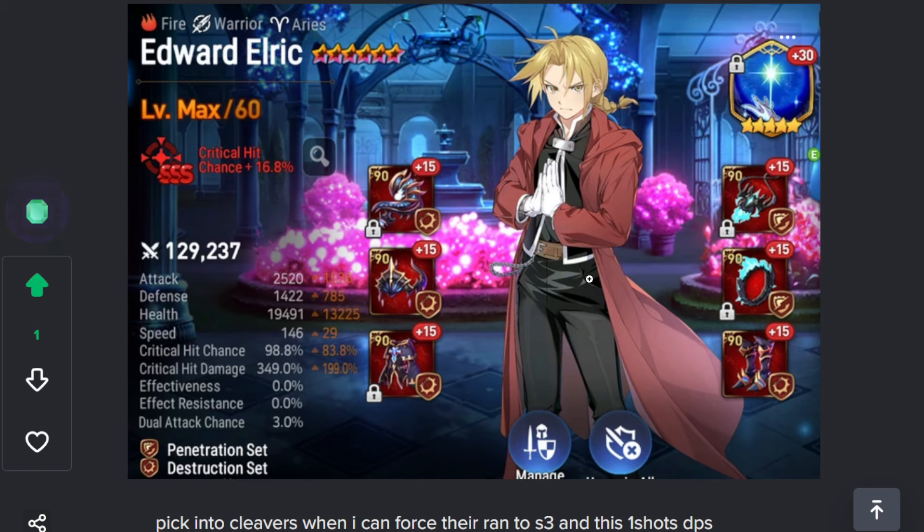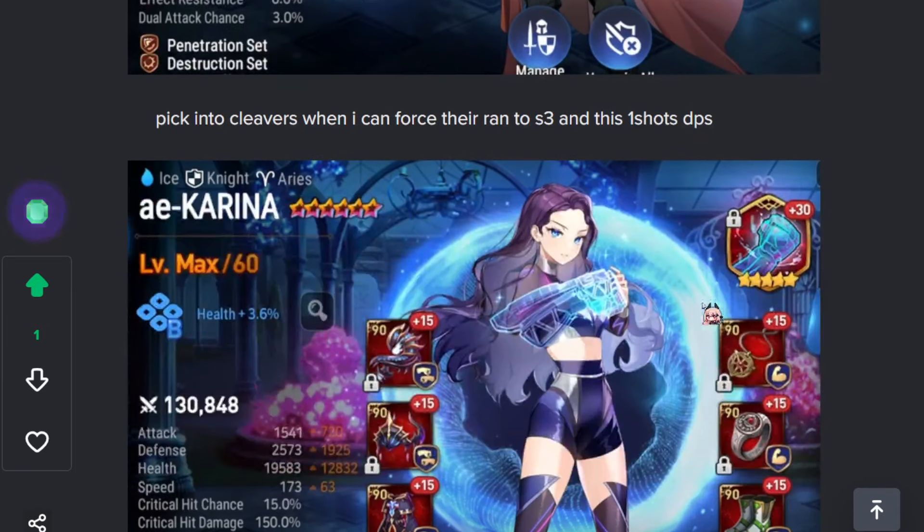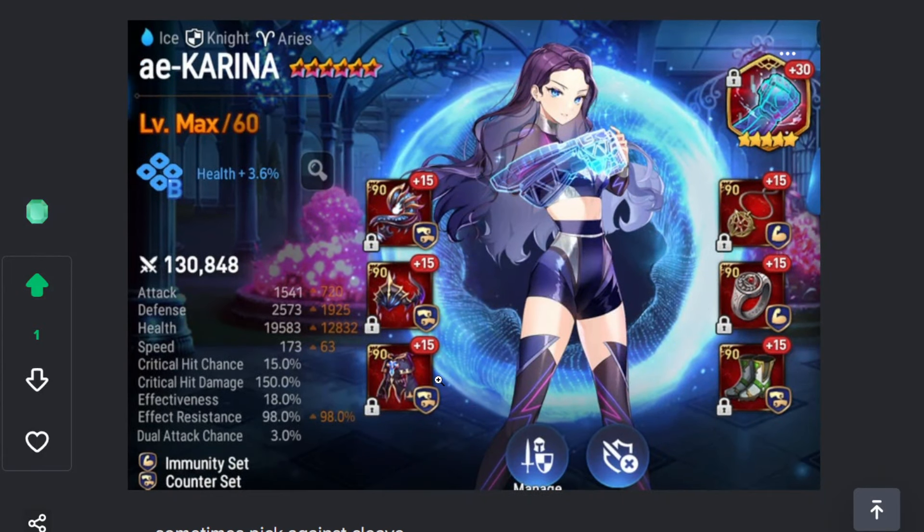Ed — I play full damage Ed with the Lethal artifact to one-shot cleavers. My game plan is to ban Zeo, force the Ran to S3, and then it kills their team. This Ed is surprisingly high win rate — I'm almost at 75% with him. I think this is the best Ed build at the moment to really make him actually do something.